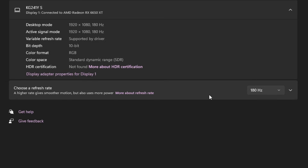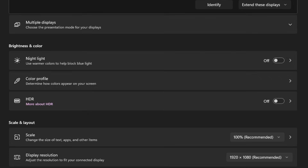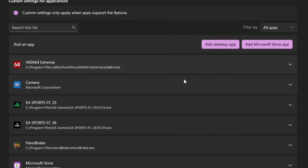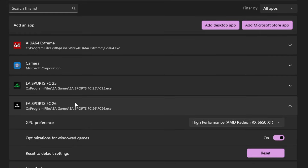But if you have it on Full Screen, it's going to show up at 144 — sometimes it might show at 180, but mine shows at 144, and my FPS goes much higher than 250. Now go to Graphics settings, add the FC26 app, and make sure that the GPU preference is set to High Performance, selecting your GPU and optimizing for Windows games.